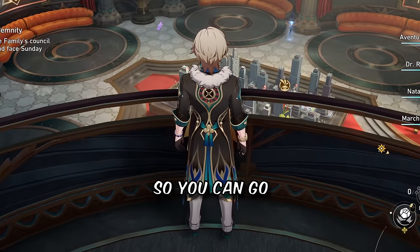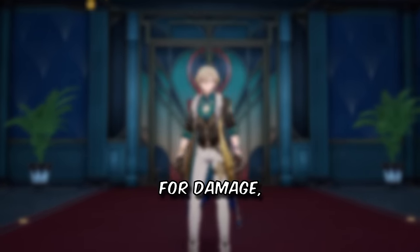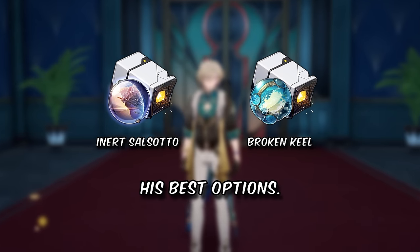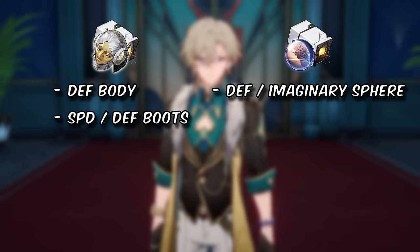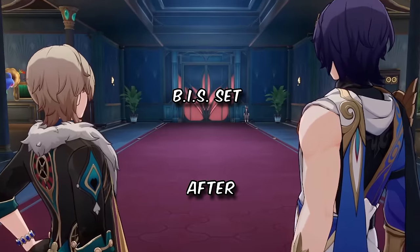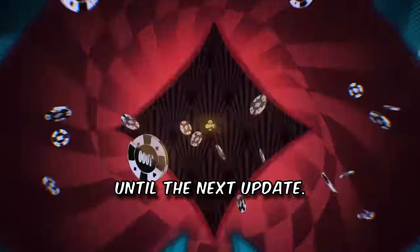For relics, he's super flexible, so you can go any 4-piece and 2-piece combination of these sets. For tankiness, go this. For damage, you can add this for his ultimate, this for his follow-up, or even the imaginary set. For ornaments, this or this are currently his best options. Try to get a defense body, speed or defense boots, defense or imaginary ball, and defense rope. Since he deals a surprising amount of damage, you want to look for crit substats. Conquest IRL does have a trend where they release best-in-slot relic sets after the character has been released, so it might be worth not fully investing into relics yet until the next update.